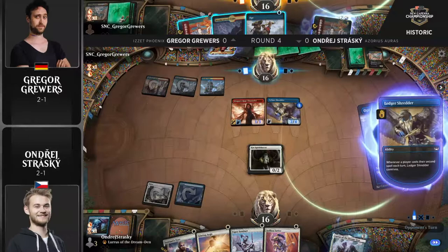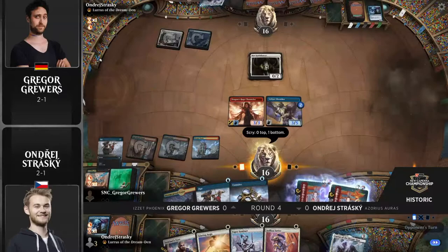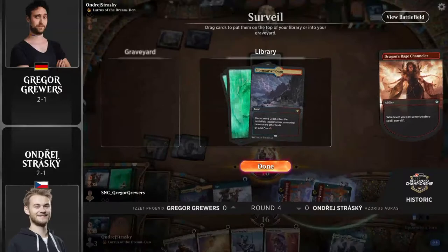When Azorius Auras behaves and gives you the proper amount of lands and kind of stops at three, the deck just looks incredibly powerful. But whenever you can't strap things up and your creature gets dealt with right away, it becomes a lot more difficult. On the other side of things, Gregor Gruers has now got two big Phoenixes in the bin — let's see if we can find a couple more. A big Crackling Drake gets sent west as well. Ledger Shredder's going to ditch a couple more things and we're going to see some birdies fly.